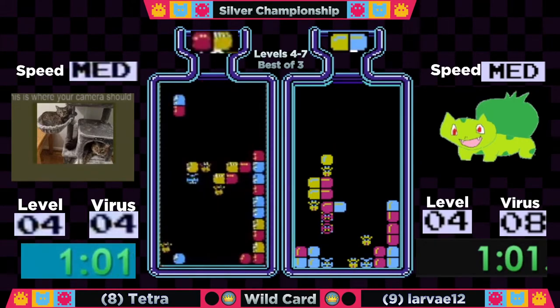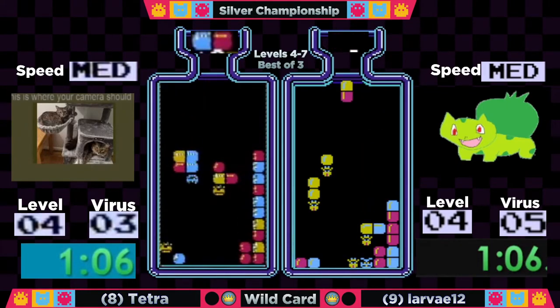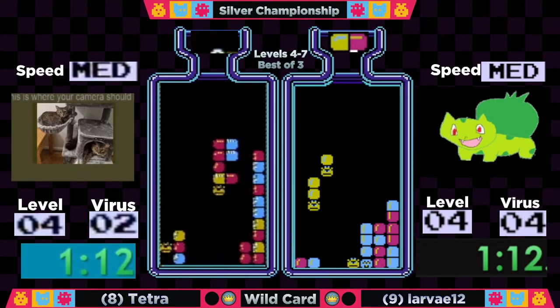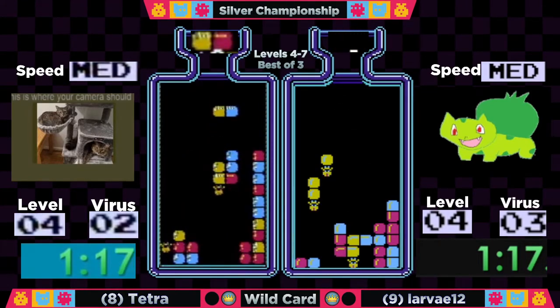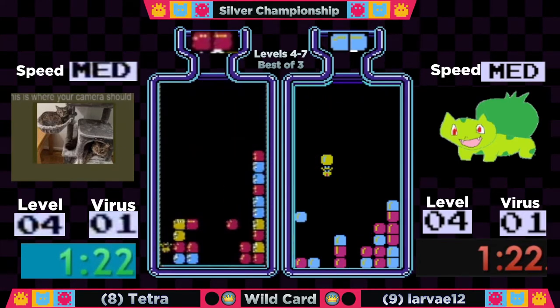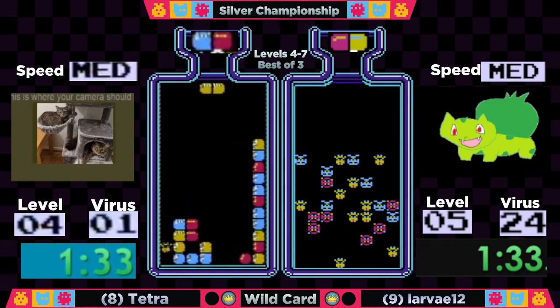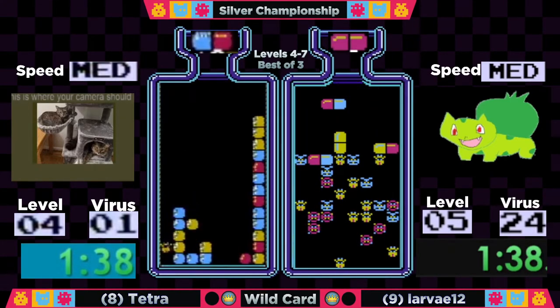It looks like Tetra is going to take a small garbage hit on that yellow in column five — not a big deal, you can still work from underneath. She's looking to set up something horizontal to drop some yellow down. About a minute and a half in for both players, and Tetra's in a bit of a pickle. But at 1:31 Larva is out first. This is the last competitive game for one of these players in 2021.